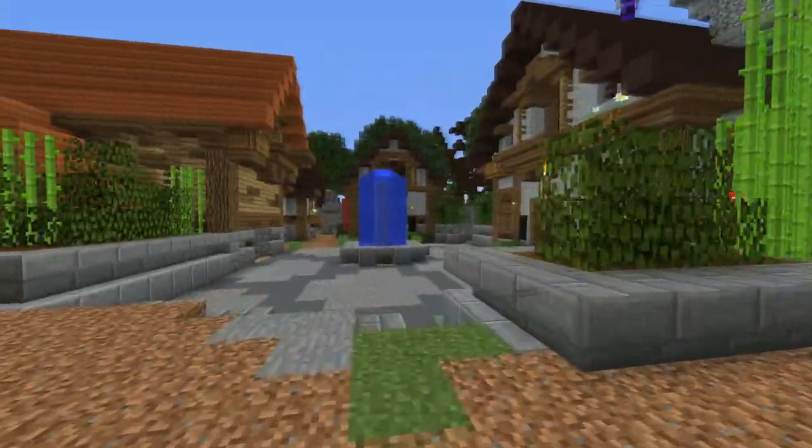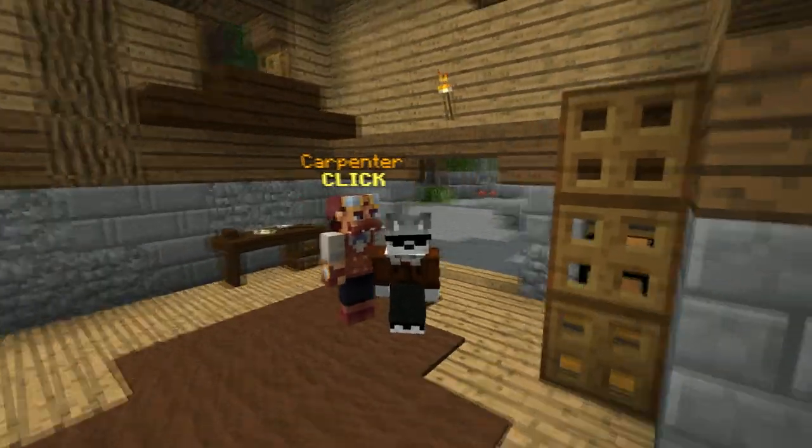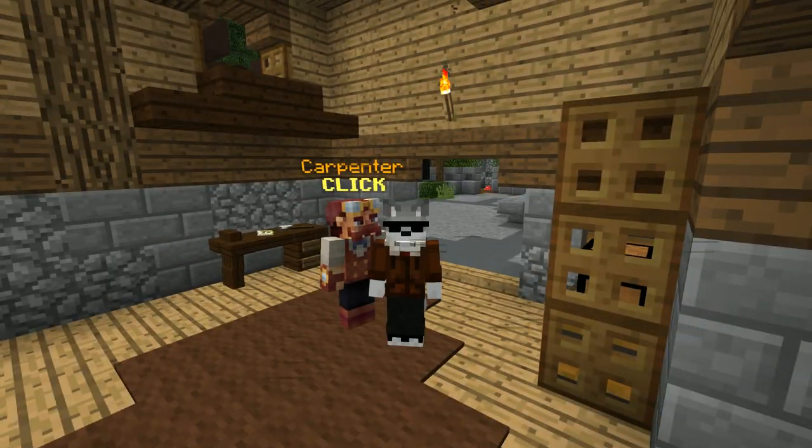Carpentry is the other cosmetic skill that unlocks once you deliver 64 walls to the Carpenter NPC. If you have never done this, you would never have gained a single XP point.